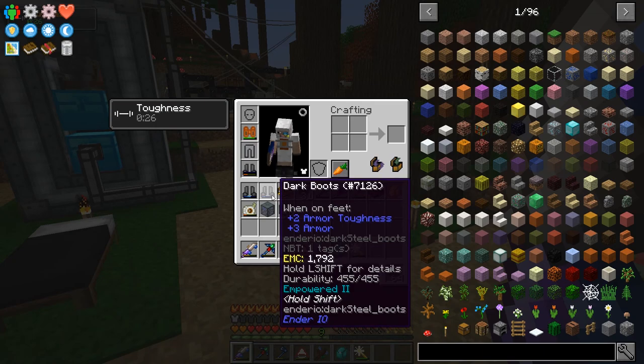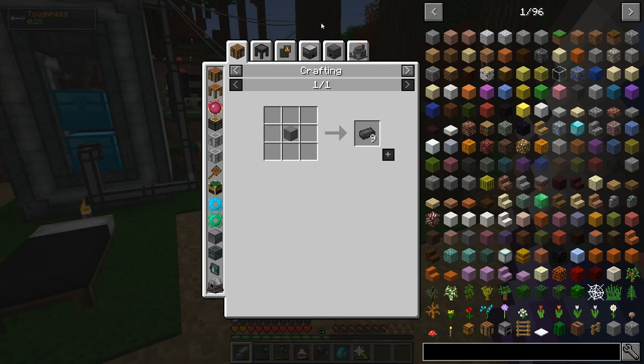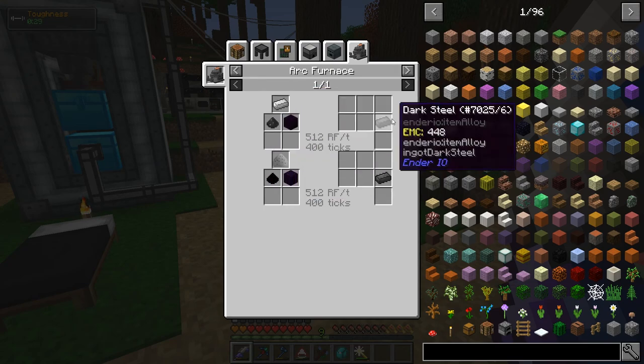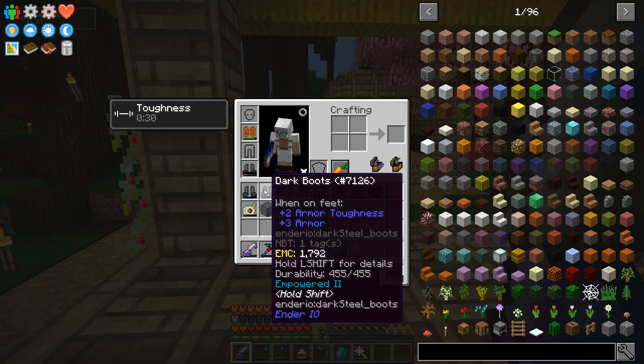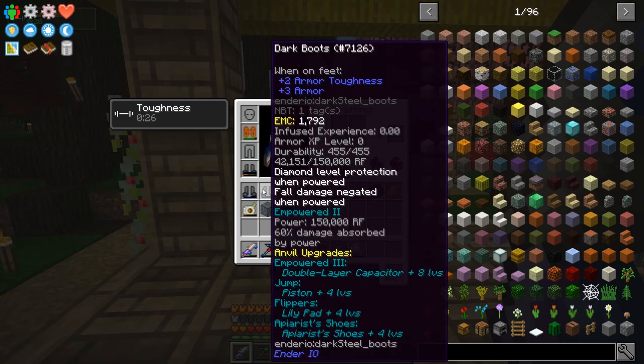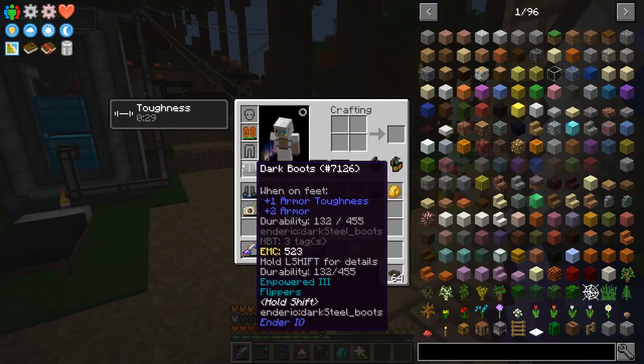Let's check out these boots. These are dark boots from Ender IO. You can craft them with dark steel — just coal, obsidian, and iron — that'd be super easy. The special thing about them is that they seem to be empowered. This one's empowered and has jump, and this one is empowered too. If you hold down shift it shows a bunch of things. That big long list down there is for empowered three. Empowered two: it holds power, uses RF, and 60% of damage is absorbed by power. This one at empowered one: 50% of damage is absorbed by power, holds less power, but it also has jump — increases step and jump height. Wait — I've already got dark boots on? These are empowered three, and I also have flippers.